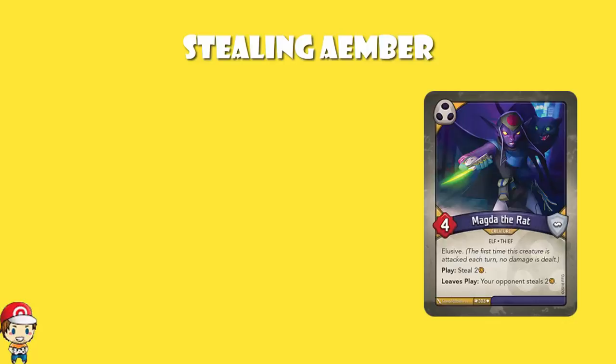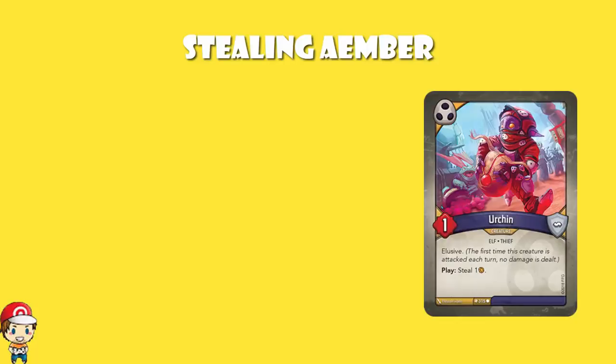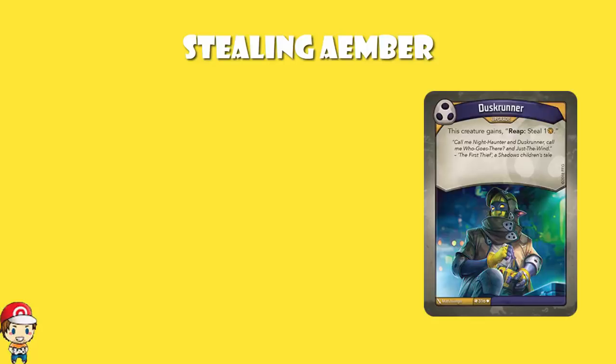Magda the Rat steals two Ember when it comes into play, although when it leaves play, your opponent steals two. Moon Cursor lets you steal two Ember when you fight, and given that it's got Skirmish, you're guaranteed to survive the fight, so that's quite nice. Urchin steals an Ember when it comes into play. And then we've also got Dusk Runner, an upgrade that can be put onto any creature, and when that creature reaps, you steal an Ember.